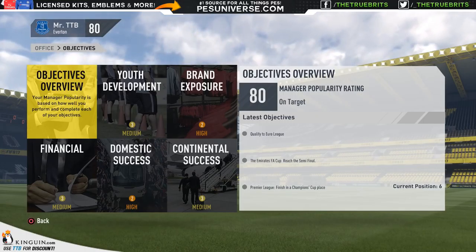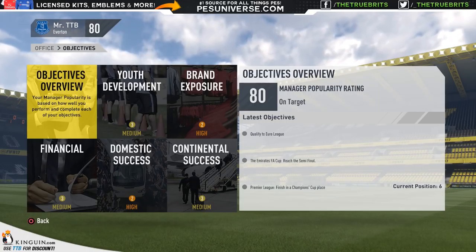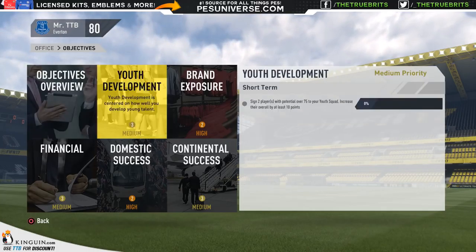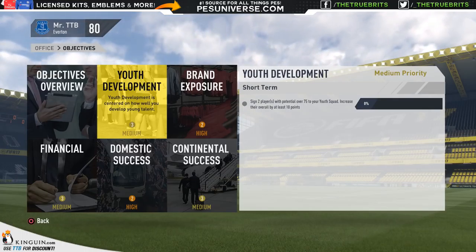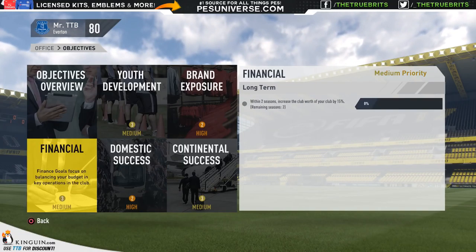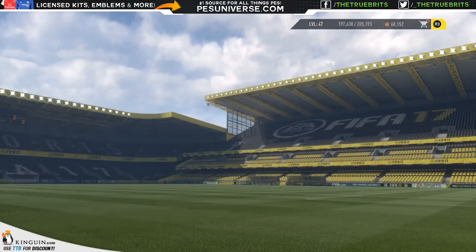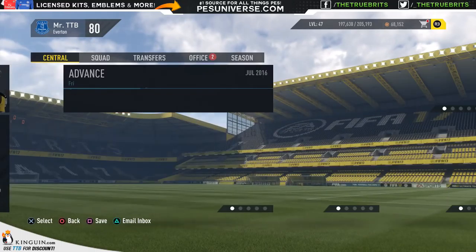Club objectives include: qualify for the Europa League — certainly doable; reach the FA Cup semi-final; finish in a Champions League place from sixth — so they want both the Europa League qualification and the Champions League finish. Sign two players with potential over 75; increase the overall by at least 10 points in the short term; gain 68 million in shirt sales; and within two seasons increase the club's worth by 15%. This last one is new this year and I'm a little nervous about it.